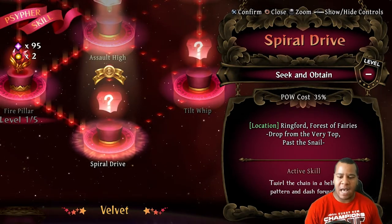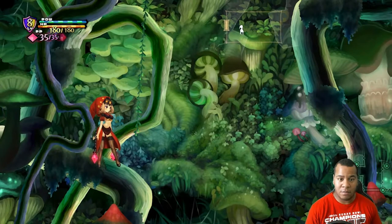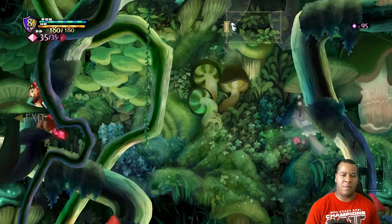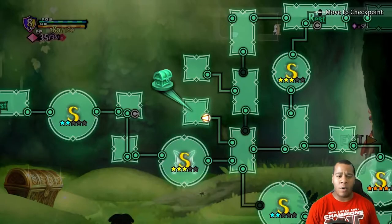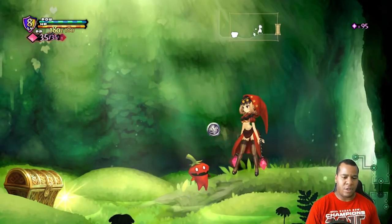The hint is dropped from the very top past the snail, so there was a snail here. We destroyed it. There is a snail here — once you destroy the snail you can run to the left. It's actually on the map.